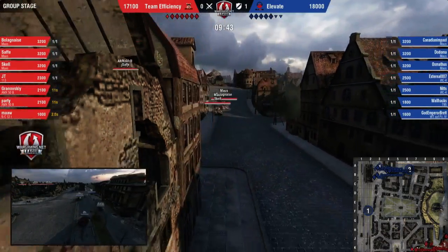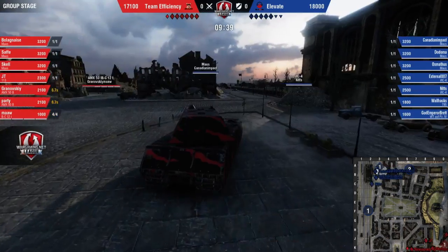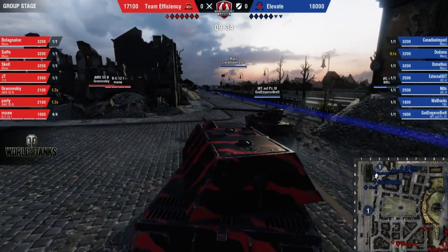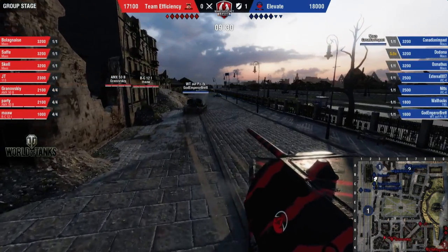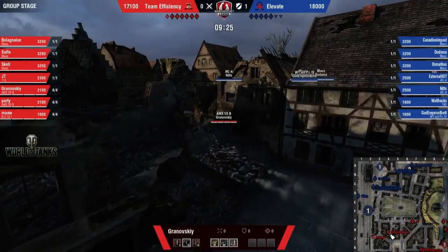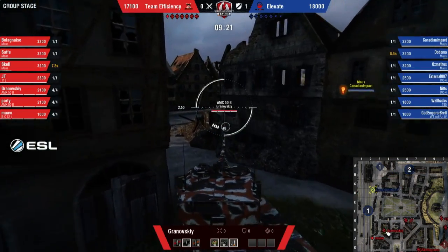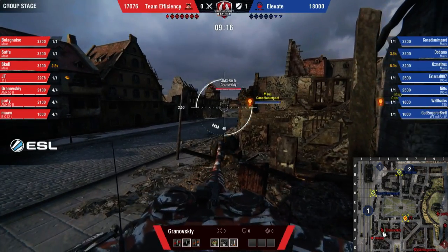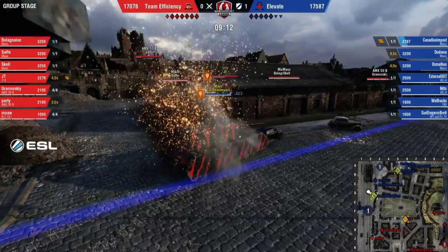I've seen some regions using the T95. It's never been used in Europe on Himmelsdorf. It got used once on Prokhorovka and it got played terribly. Double IS-4 — I don't recall ever really seeing that before either. I've certainly seen one IS-4 used for the number 2 base defense, but I'm going to be really interested to see how this goes, because there's a lot of armor to get through — that's the biggest problem. There's a ton of HP as well — Elevate are even up over Team Efficiency.